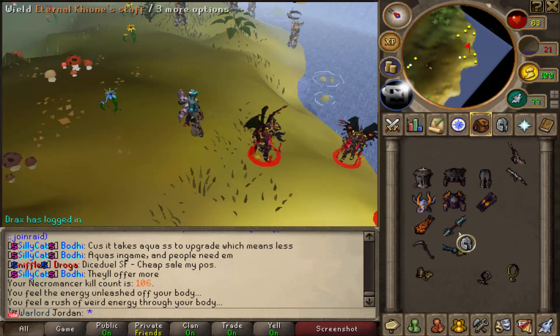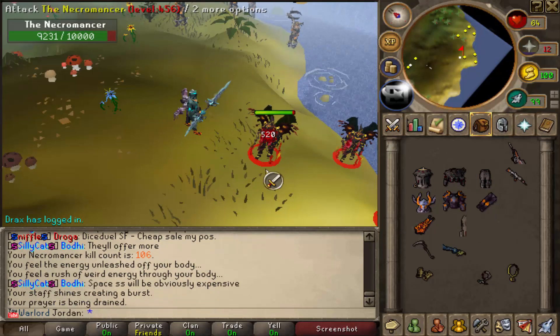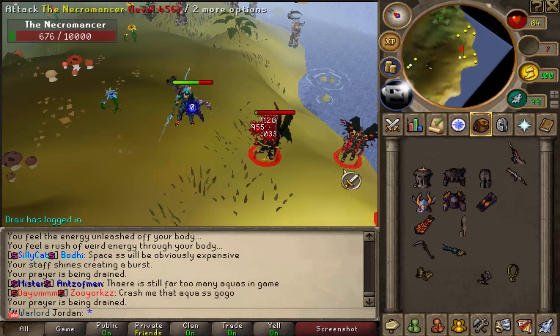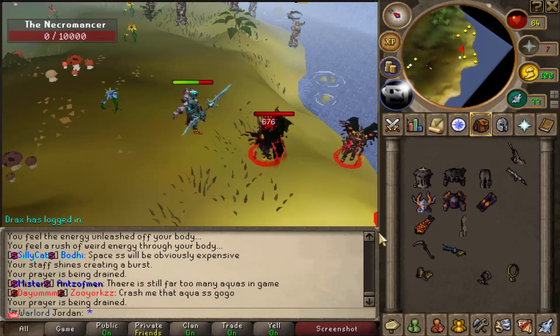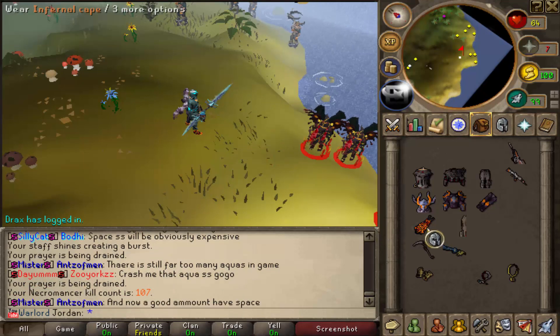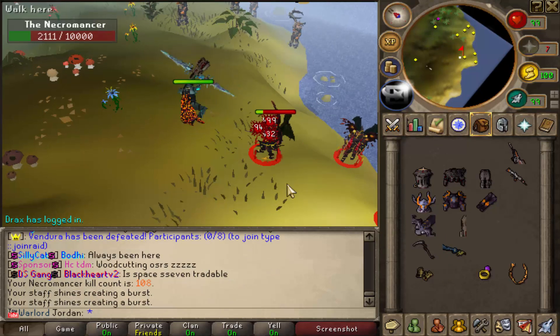This is the mage stuff here - we're going to equip this and see how much damage it does. We're going to get the Keone Staff and let's see how hard we hit. As you can see, this is not as OP as the BFG, as the BFG is the most expensive. But as you can see, this is still overpowered. I'm going to kill one more and then we're going to try the melee stuff.